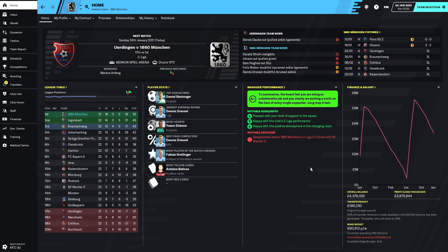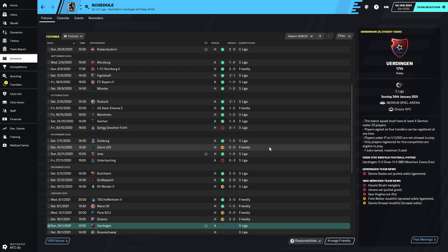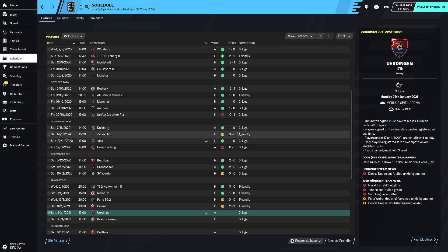Hello and welcome back to Coding Gaming. We are here for episode 13 of our FM20 1860 Munich save. As you can see, we are still sitting pretty at the top of the table in first position with a game in hand, 6 points ahead of second-placed Inglesnacht. We have lost two games - a convincing 3-0 to Unterhatching.